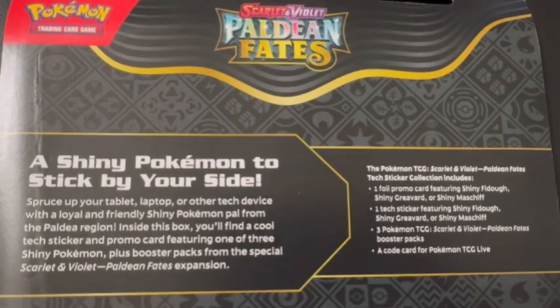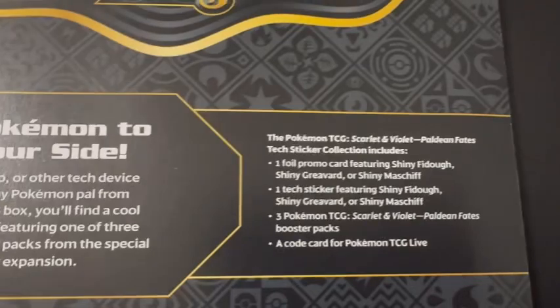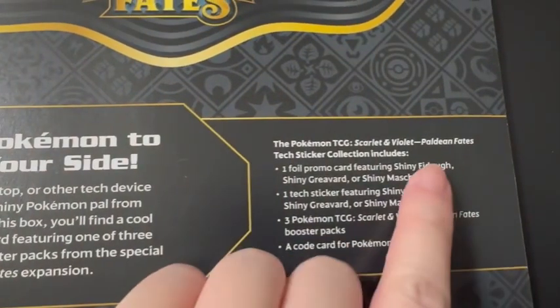So what did I order this time? I ordered the Scarlet and Violet Paldean Fates 3 Pack Blister — a shiny Pokemon to stick by your side. To be accurate, it's actually the text sticker collection.